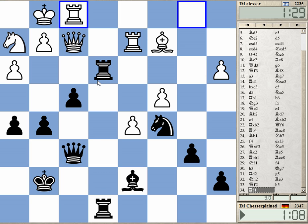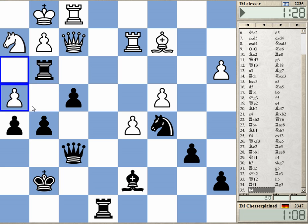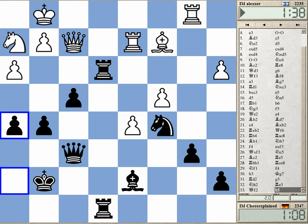Knight e4 — yeah, knight e4 is the easiest. I can even play rook g3, but he can still play h4. I shouldn't allow h4 — I forgot about that move. Alright, an interesting game nevertheless. Thanks for watching.